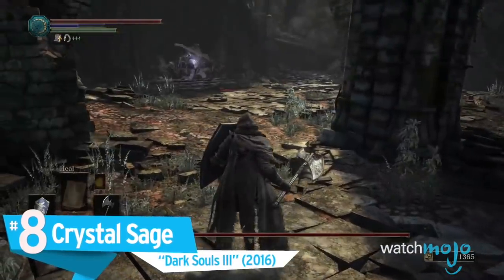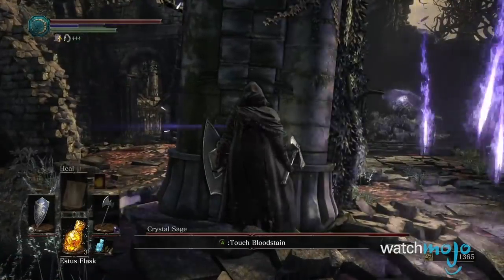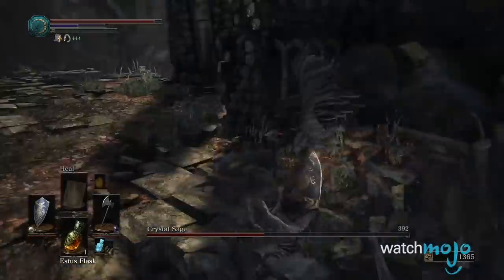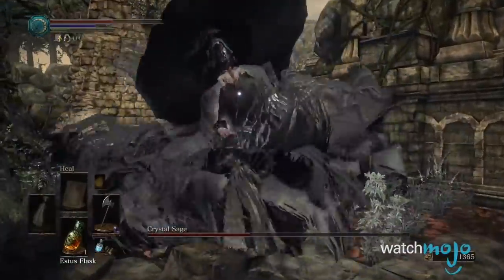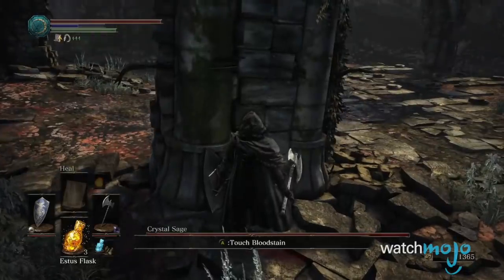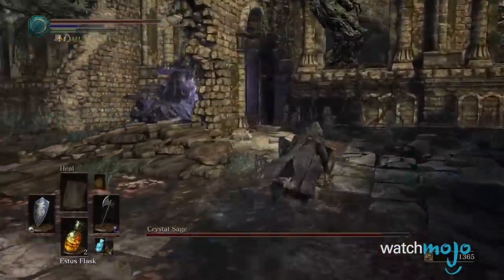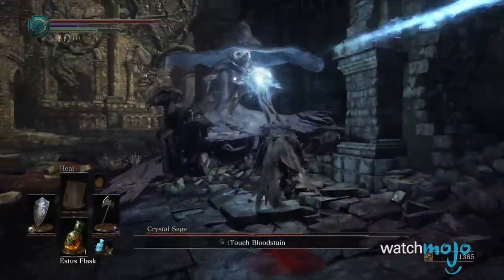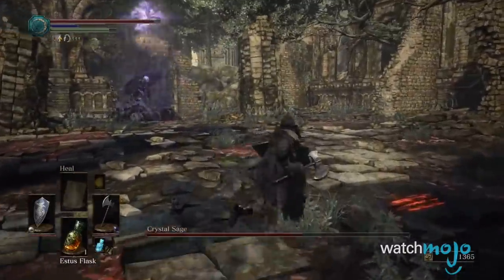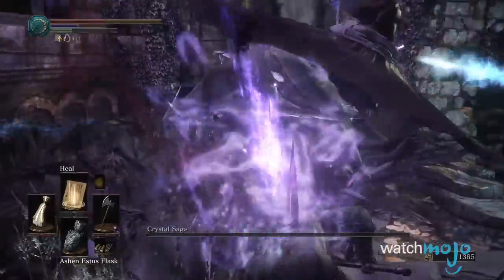Number 8: Crystal Sage, Dark Souls 3. The Crystal Sage certainly looks like a menacing foe — it's basically a ghost witch thing that shoots crystals and can clone itself. But it's simple, especially if you can be aggressive. It mainly attacks with magic, and while these can hurt, the attacks are also very slow, very telegraphed, and pretty easy to avoid. If you simply dodge the incoming spells, get in close, and slash it with a powerful weapon, the Sage will go down easy enough. While the cloning aspect can get a bit tiresome, the real one is always color-coded, so it's pretty easy to figure out once you know that.